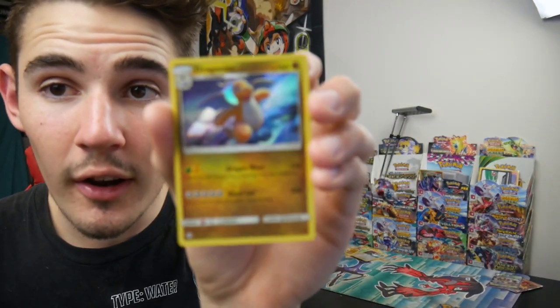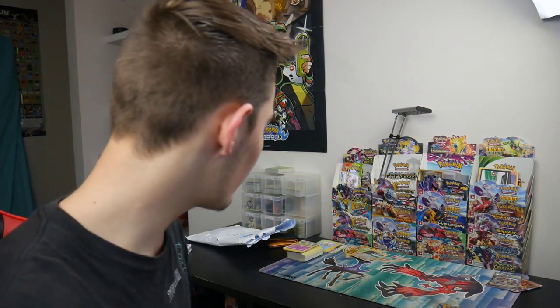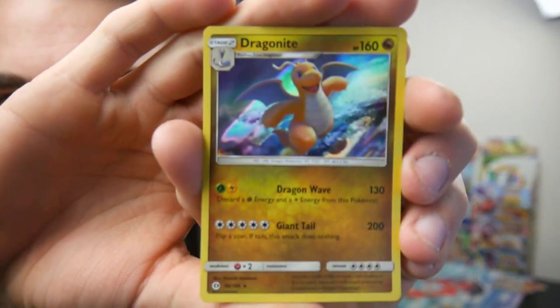And a Dragonite — oh, Dragonite Holo! Okay, we got something. Dragonite Holo, they're not bad at all. Check that one out in all of its glory. Let's put it in a sleeve so it doesn't get damaged. We'll put that back there — that is actually really cool.